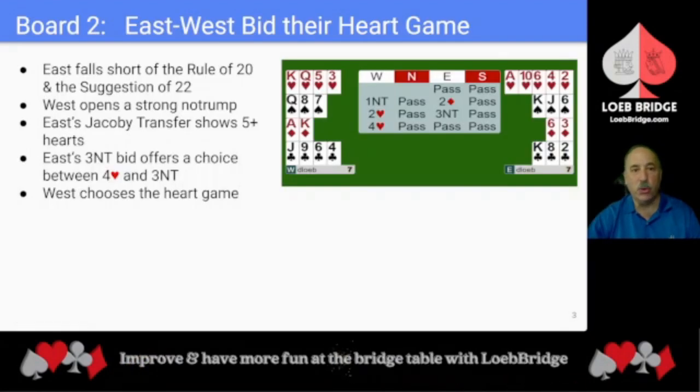We begin with a look at Board 2. East's hand falls short of the Rule of 20 and the Suggestion of 22 for a 1st or 2nd seat opener. West opens a strong no trump. East's Jacoby transfer shows 5 or more hearts. East then bids 3 no trump to offer a choice of games between 4 hearts and 3 no trump. West, with 4 hearts, chooses the heart game.